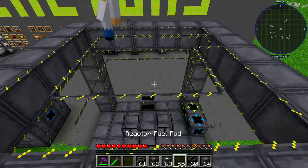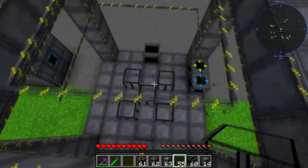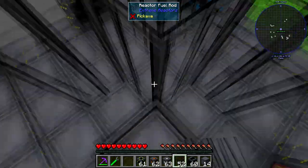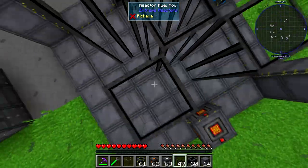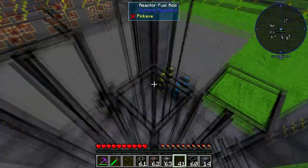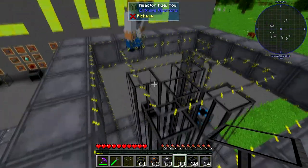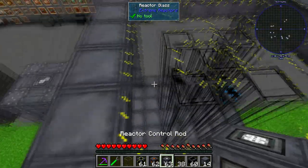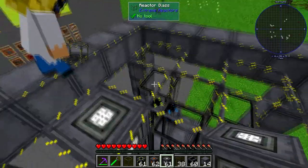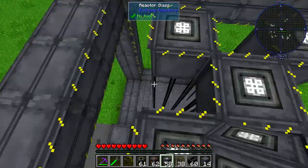You still got those fuel rods — you need to extend them to one below the top. Now put the control rods on top of the fuel rods at the very top. That worked!